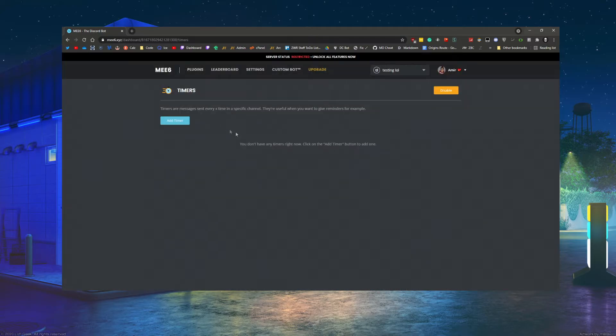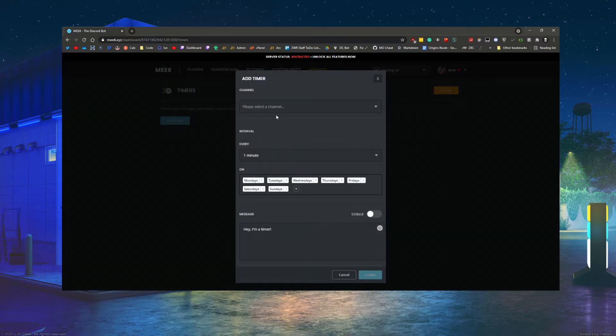Timed messages are basically a feature where every 10 minutes — or whatever interval you set — a certain message gets sent automatically. I can see people using this for things like a Twitch link or YouTube link, perhaps in Twitch or YouTube community servers.